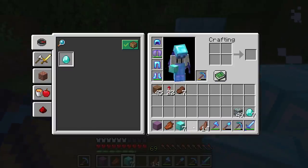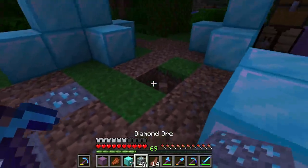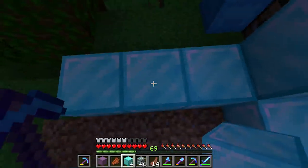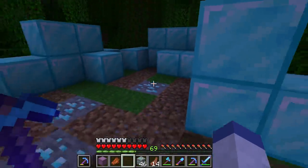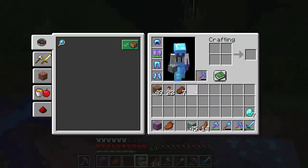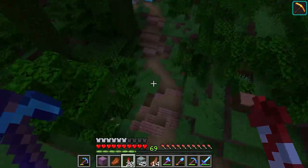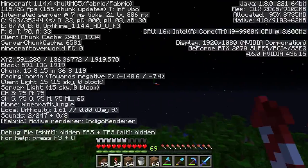Then take some diamond ore and sprinkle it throughout. Whoever finds this area is going to be like, holy crap, we just hit the jackpot! Something like that. Let's put one more right there. I love doing fun stuff like this sometimes — flying around and like, my god, call Indiana Jones, I found the diamond horde! Maybe there's some booby traps back here too.